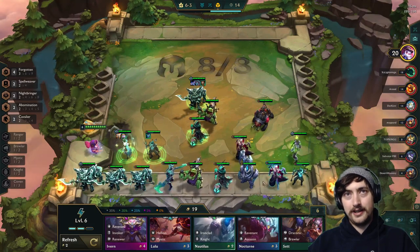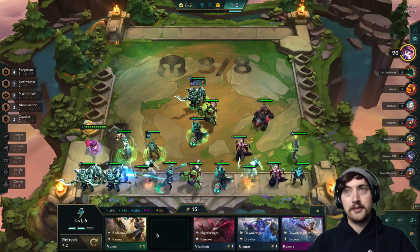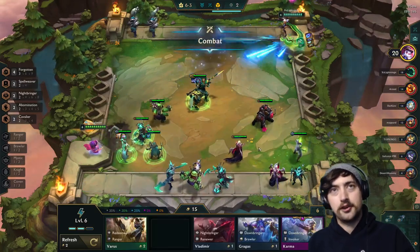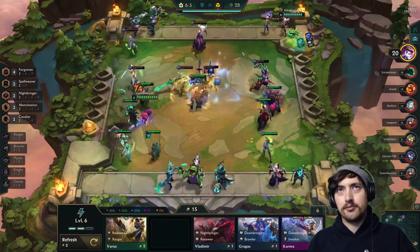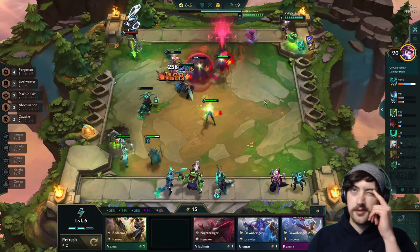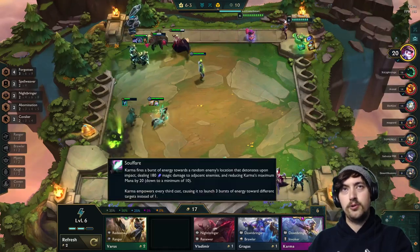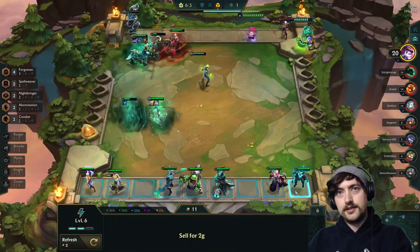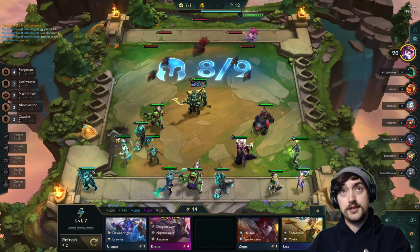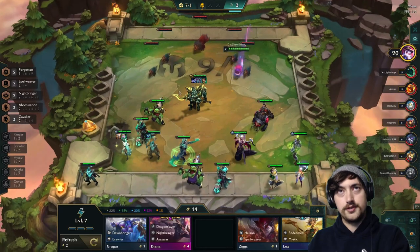The Dark Fawn is absolutely nuts - I've now got all my Forgotten units out. Because the Dark Fawn is a shadow item, rather than having the Fawn sitting on the bench like you would 99% of the time in Set 4.5, I actually have it equipped to give a stacking buff to the rest of my Forgotten units. I also just hit a really early 3-star Hecarim with him fully itemized. In Hyper Roll it's more about getting your items out there and securing every win you can.